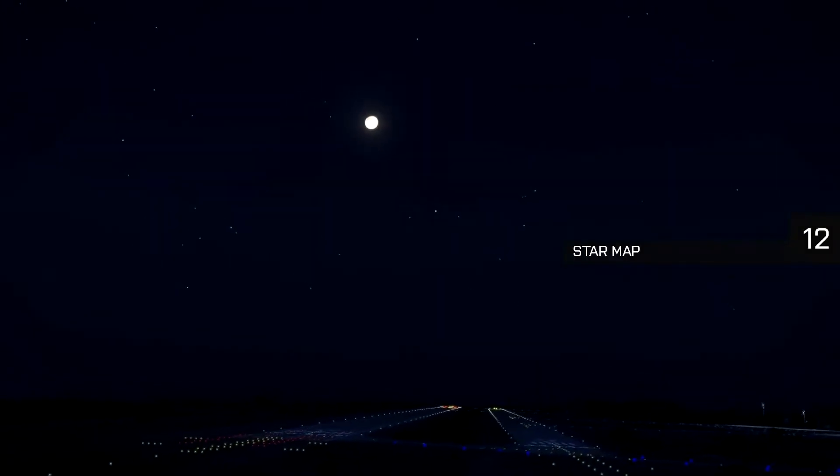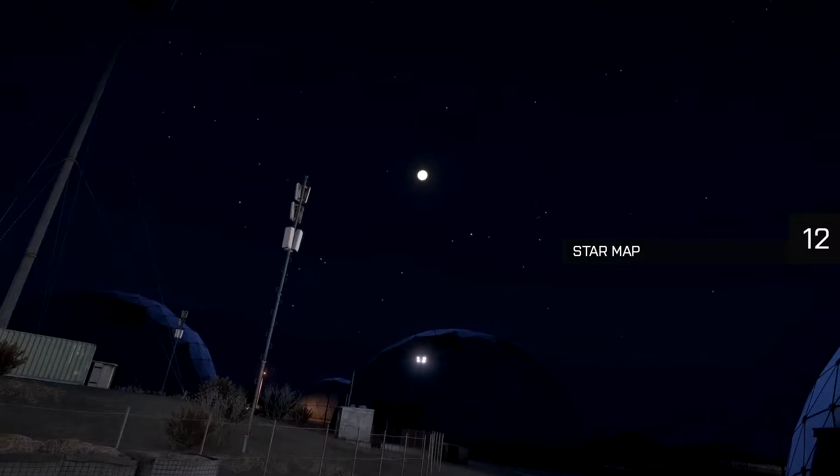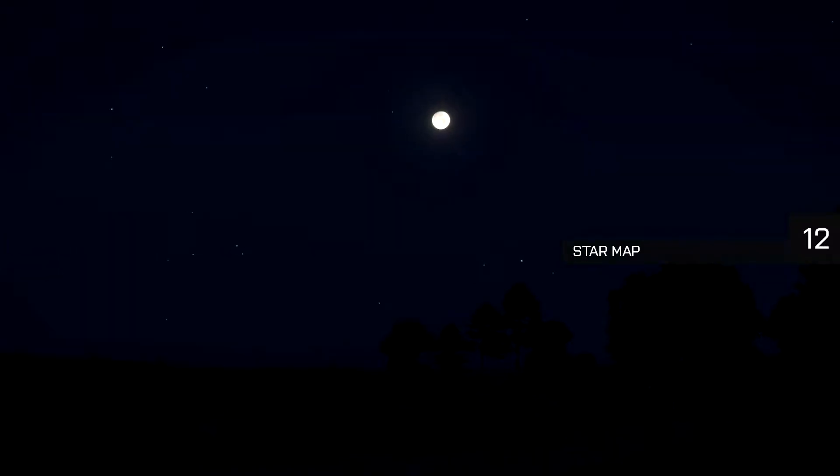It can be easy to get lost on a massive island like Altis. With any luck, you've got your compass, but if you don't, the night sky features an accurate star map which can be used to navigate.